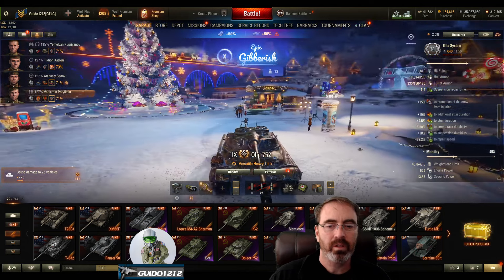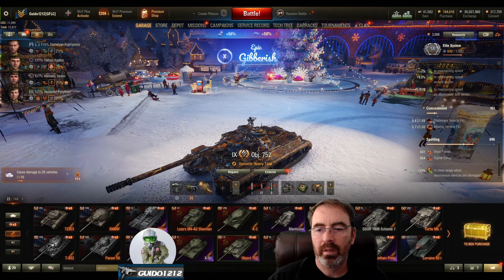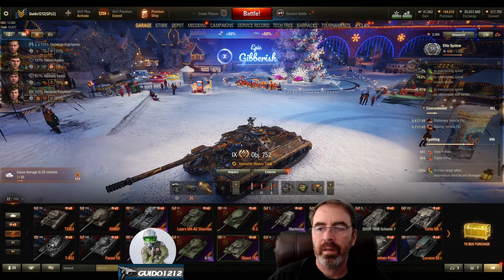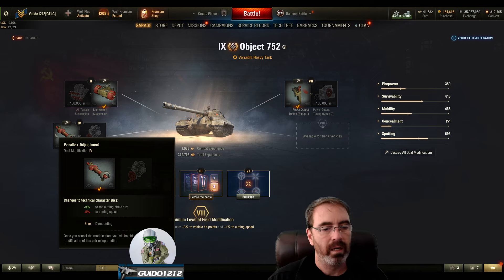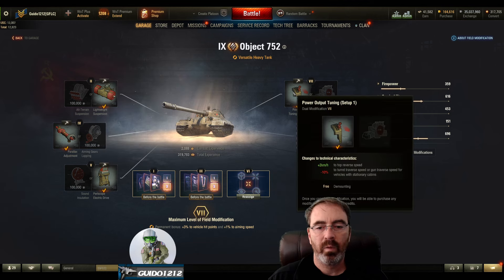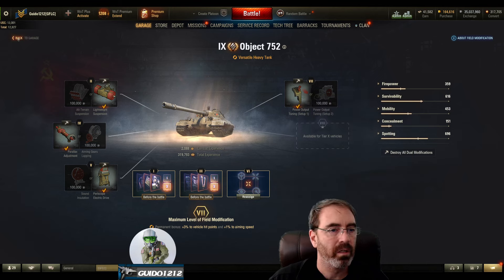Mobility is pretty good at 40 forward, 17 reverse. I am running field mods: lightweight suspension helping with traverse, parallax adjustment giving minus 3 to aiming size plus 5 to aiming speed, periscope electric drive for the extra view range, and power output tuning giving 2 km/h more backwards but minus 10 turret and gun traverse. It has decent turret traverse so minus 10 doesn't hurt it a whole bunch.